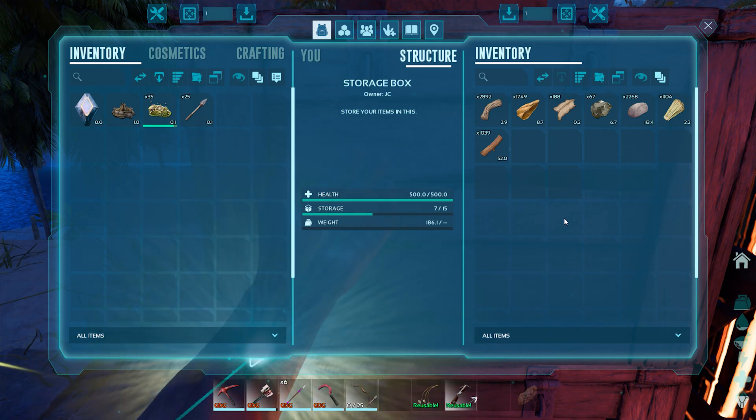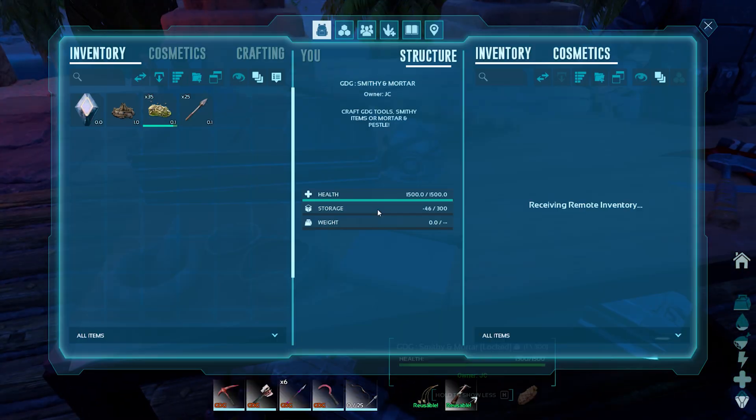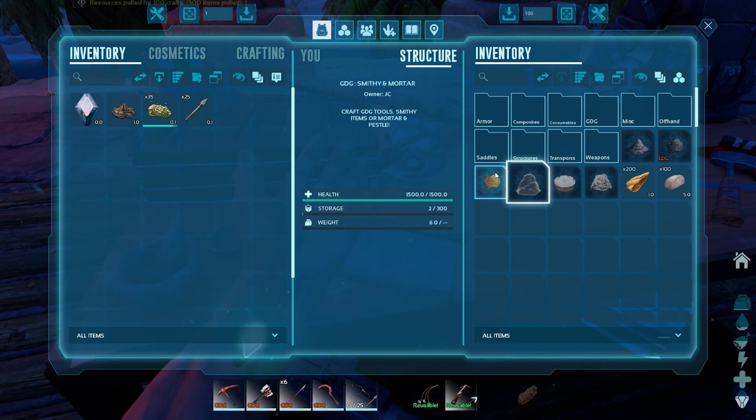We are in the process of getting some stuff done. I want to get a preserving bin going right away and get a little light in the base - and it's real light, not just a lighting effect, which I really enjoy. Let's get some spark powder crafted up real quick.